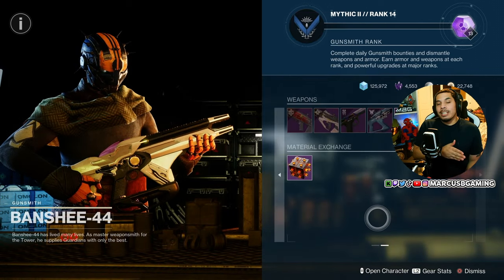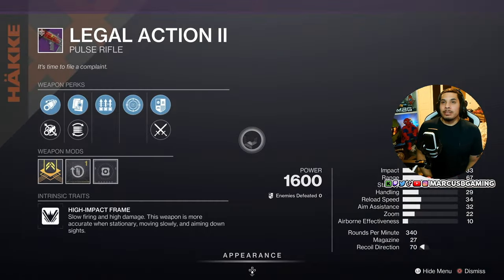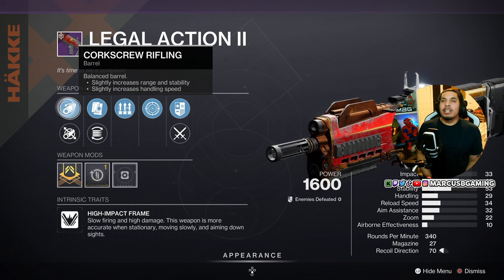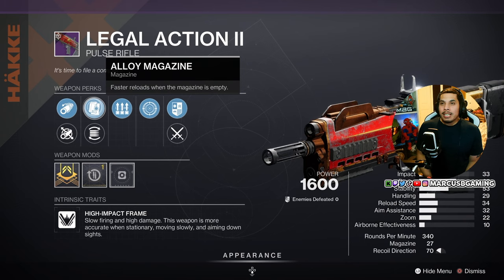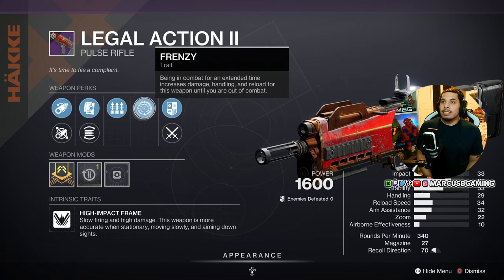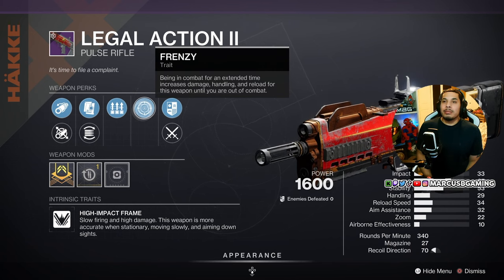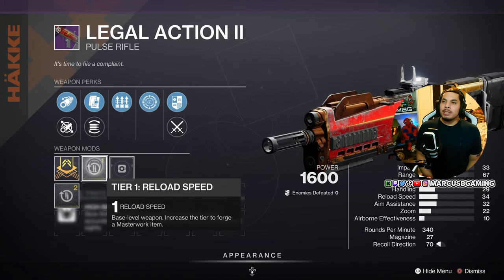Those were the dailies. Now let me show you the weekly stuff again. So Legal Action 2 — this high impact pulse has corkscrew rifling or fluted barrel, alloy mag or flared mag well, surplus, and frenzy. This is a very nice PvE pulse, I am telling you, especially with a reload speed masterwork.